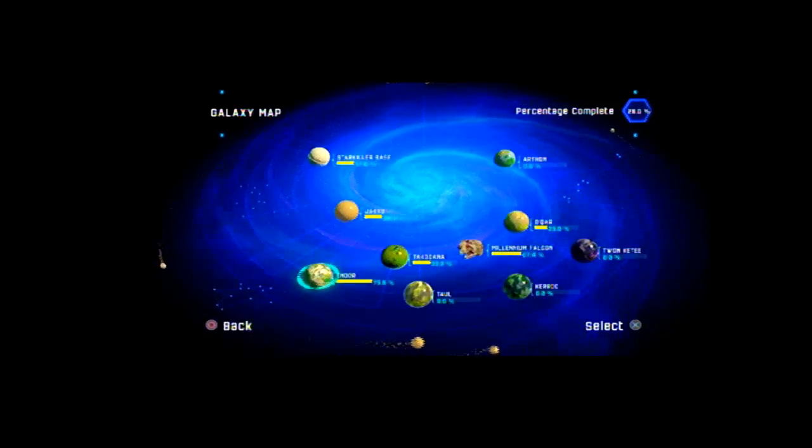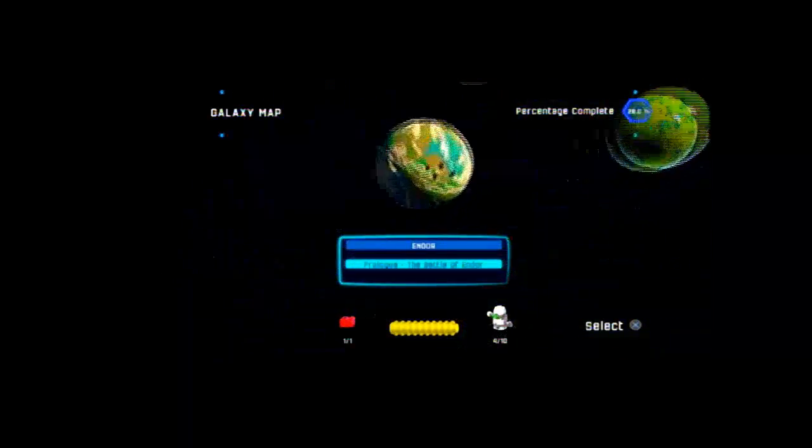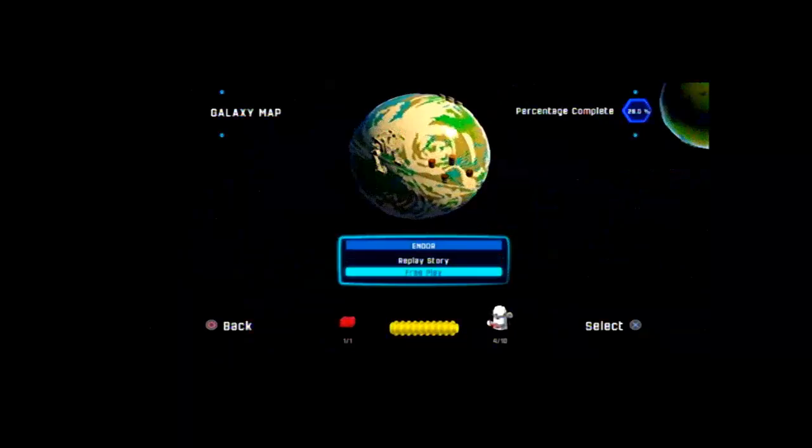Hello, everybody. This is Guy Octor Moore. Let's play LEGO Star Wars: The Force Awakens blind, and we're in free play mode officially. Let's take a look at the prologue of Endor. I need about six minikits. I can do that. We're going to free play, of course.